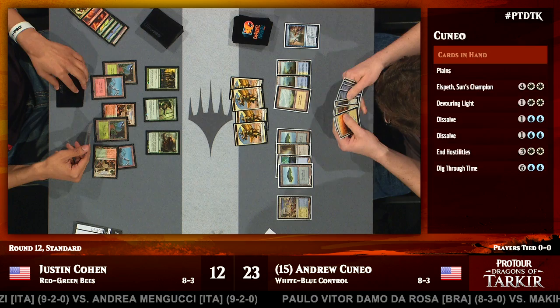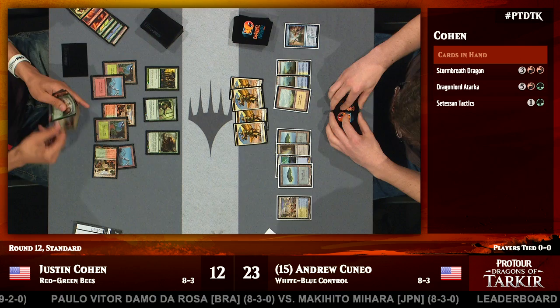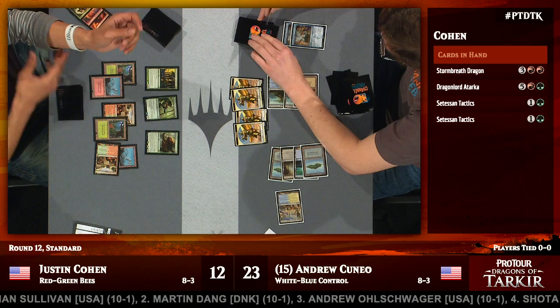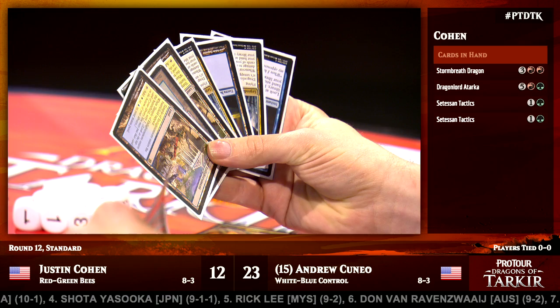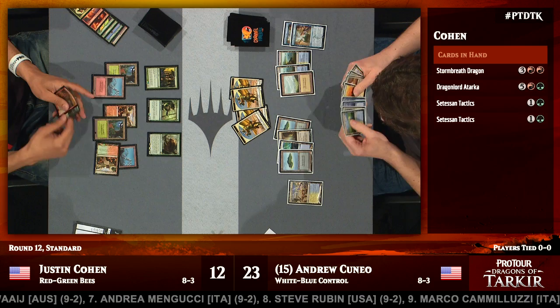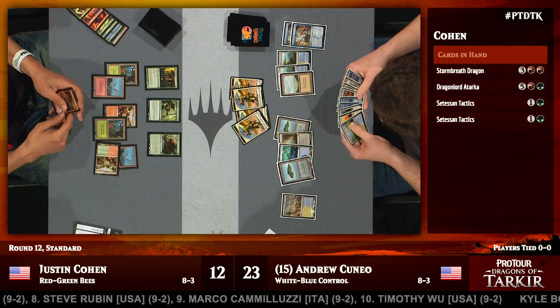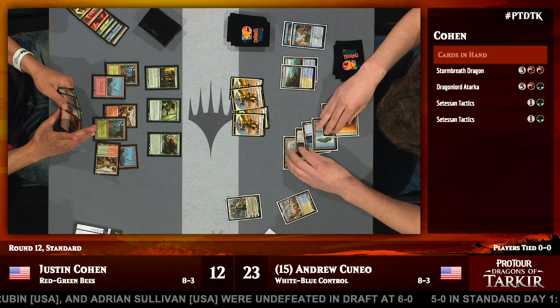For those worried about control decks in the feature match area — though Andrew Cuneo looks pretty good in this one — Paulo Vitor Damo da Rosa is playing blue-black control against Hall of Famer Makihito Mihara playing Black-Green Constellation, and PV has picked up his first game. The other match this round is an Abzan control mirror between fellow Italians Marco Camalucci and Andrea Mengucci — a full 75-card mirror. Those two potentially tested together and know the matchup very well. Back to our main match: Andrew, digging through time, picks up a Dragonlord Ojutai. Both copies of Dragonlord Ojutai were in that Dig Through Time — he chose one for his hand and the other is on the bottom.